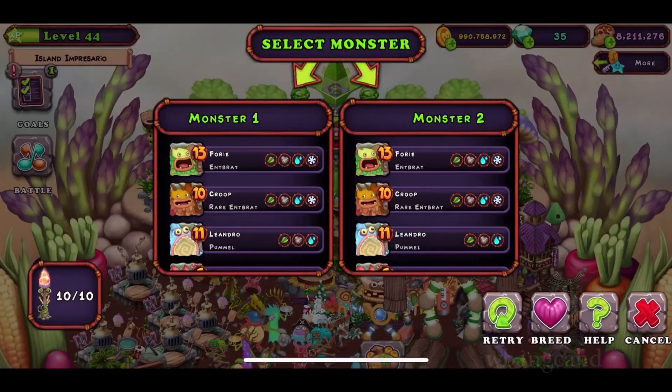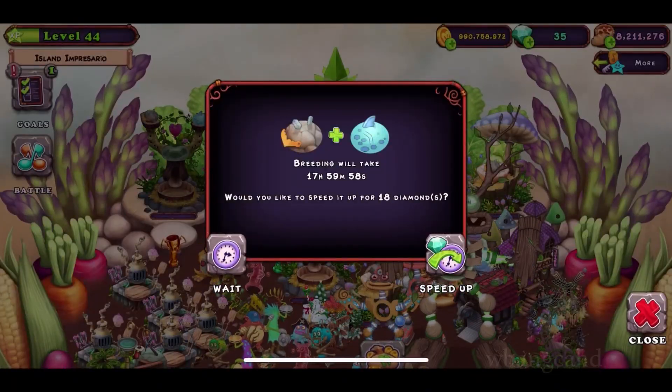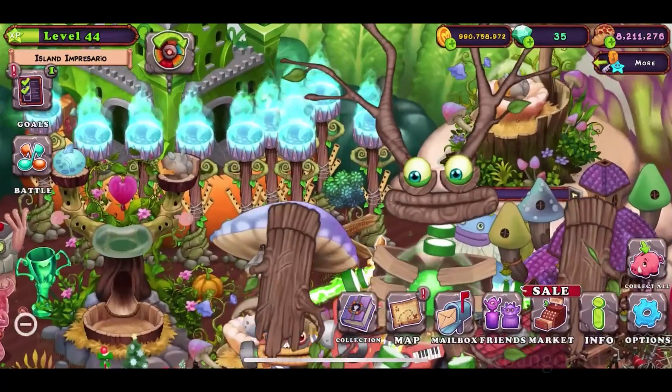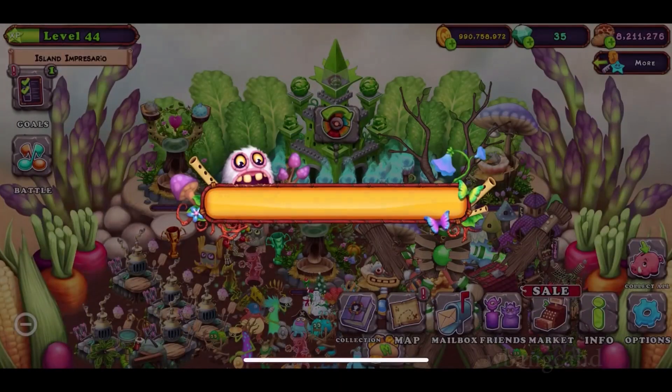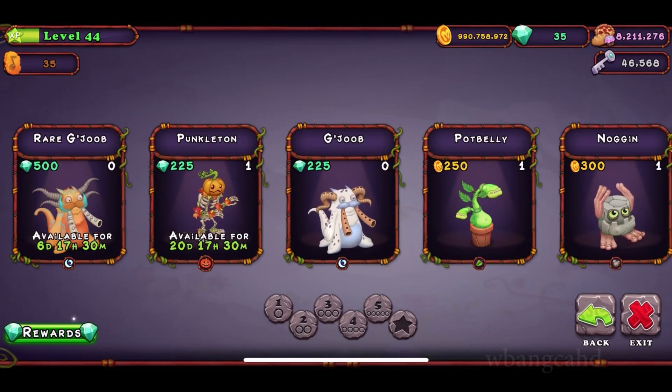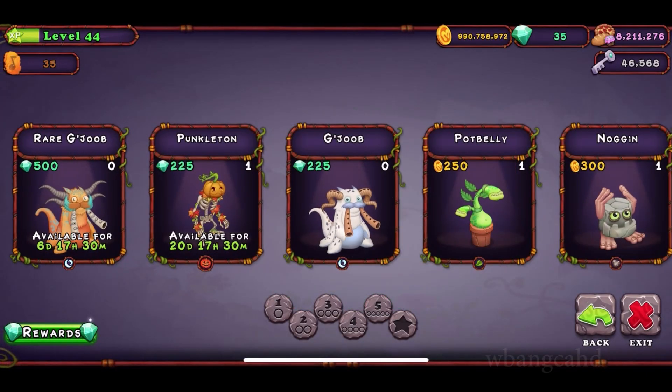It's available for six days — seven days including today. I assume that as it gets closer to the end of the timer it will be easier to get, so it was kind of a waste burning gems right now. You can also just buy it for 500 diamonds.